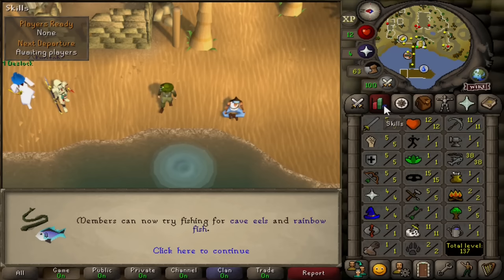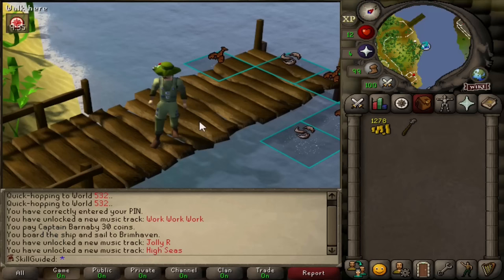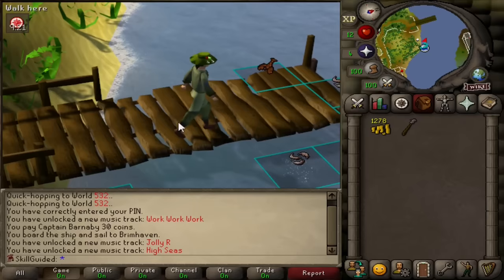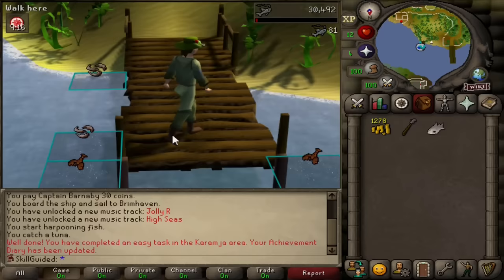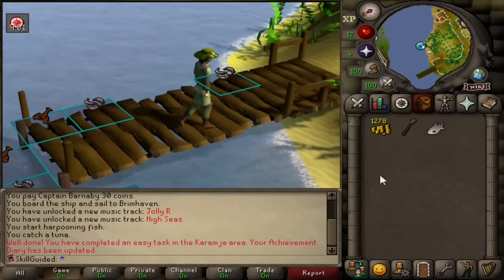Now that was wonderful doing some Tempros with Midi, aka Deslock. We got up to 38 fishing accidentally because of the rewards pool XP, but we're going to fix that right now and get ourselves a tuna. There we go - it's an easy task in the Kurumja area too. There's our tuna - that's our unlock. Let's just pretend we got it before getting 38 fishing. I'm sorry, it won't happen again. Now I know about the Tempros reward pool.